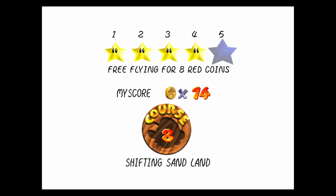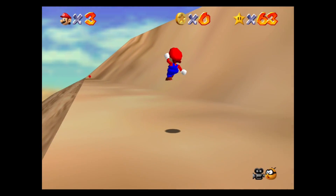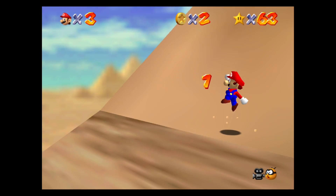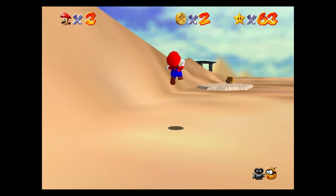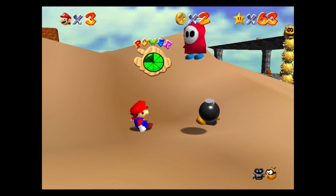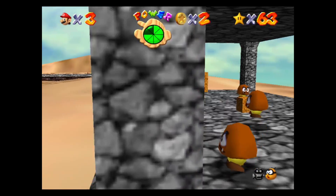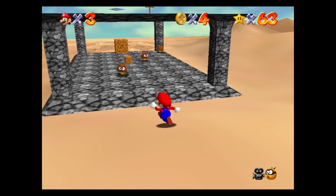Anyway, we're gonna hop into mission number five now, which is Free Flying for Eight Red Coins. So in this mission, there are some red coins in the sky and some red coins on the ground — specifically four in the sky and four on the ground. We have to be very careful when we approach this one because it is right on the edge of infinitely falling sand. I think what we can do is go ahead and get the coins in the sky first. We kind of have a better angle to approach. We'll get this coin right here because there's a red coin in a box dead ahead.